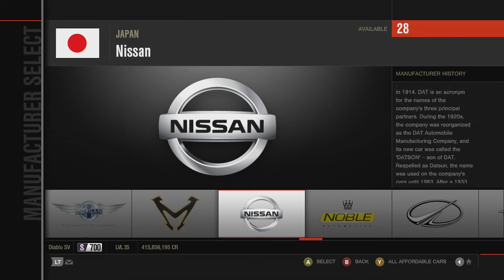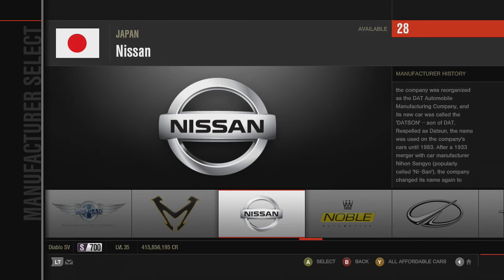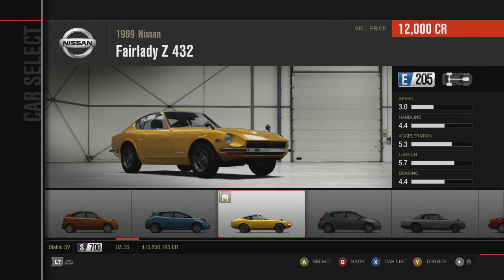Today's episode comes at the request of HG_Kaiju, who asks: can you do a rivalry on two different Nissans that were built around the same time to see which one's better? The two Nissans in particular are the 1969 Nissan Fairlady Z432 and the 1971 Nissan Skyline 2000 GTR.